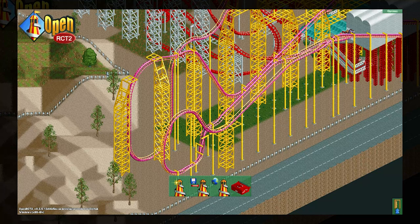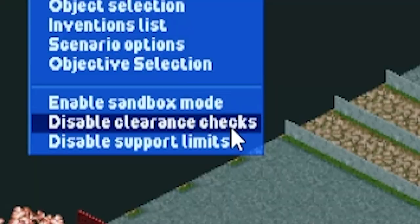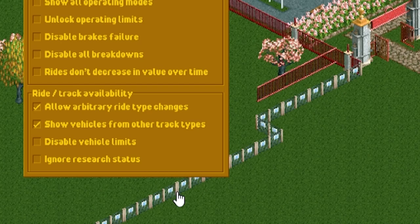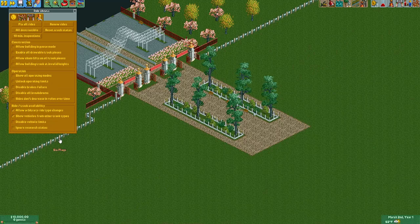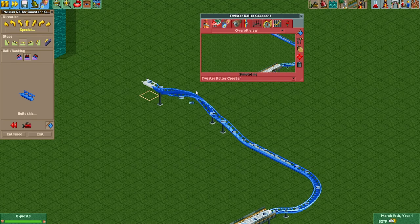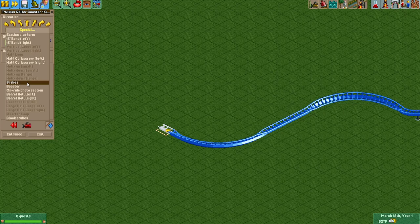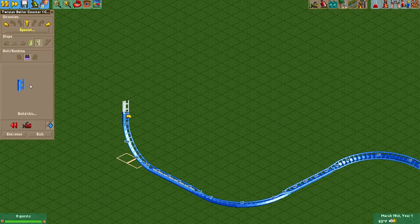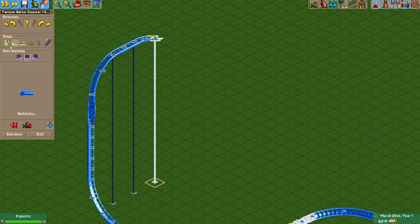First, you're going to start a new park. Make sure these three cheats are enabled: disable clearance checks, allow arbitrary ride type changes, and show vehicles from other track types. Step one: you're going to start with a Twister Coaster and build the Pantheon layout or whatever layout you want. When you get ready to build the top hat part, make sure you do a boost. Don't worry about setting the boost speed yet because we're going to change the ride type later, which will change the boost speed, so you'll have to reset it anyway — just leave it alone for now.